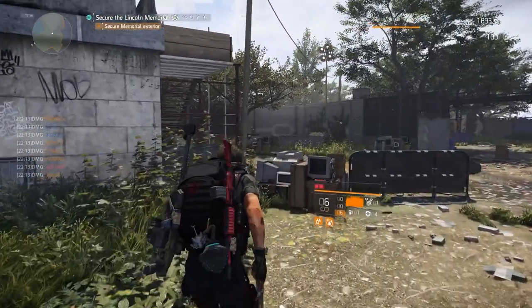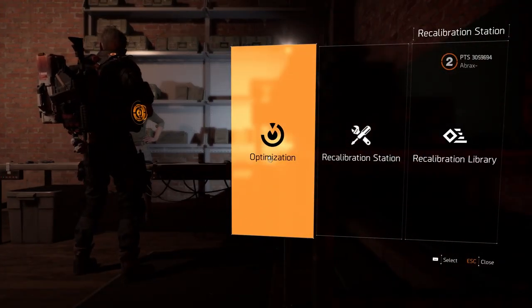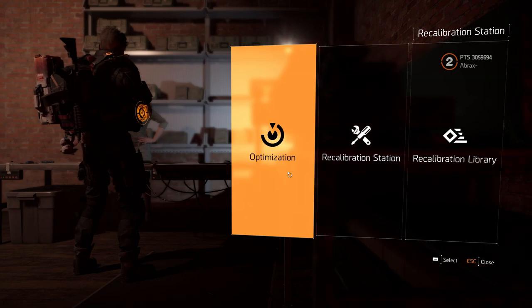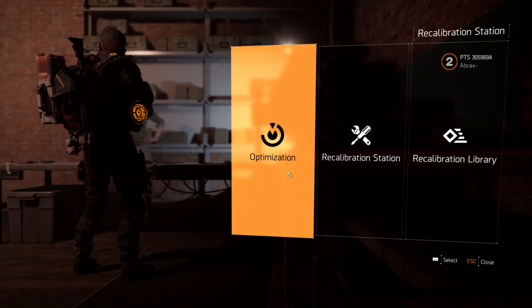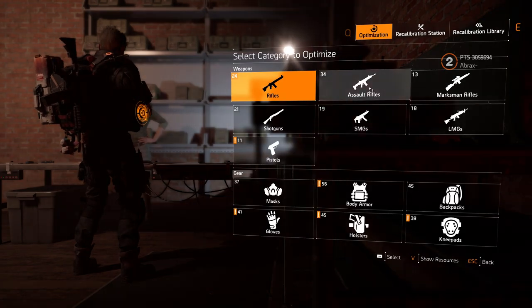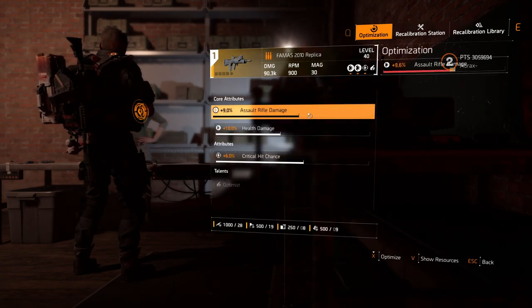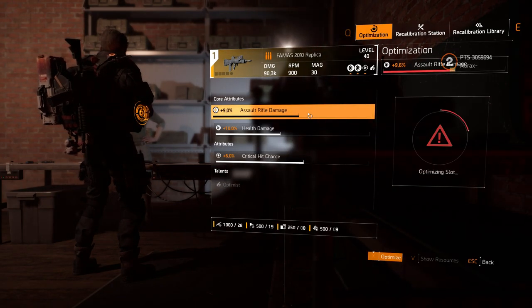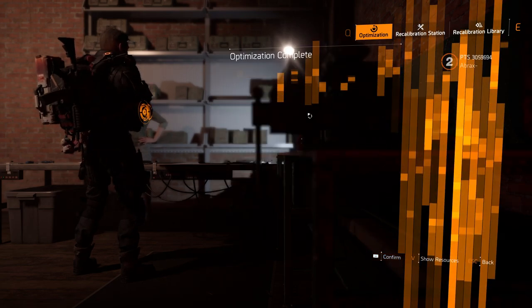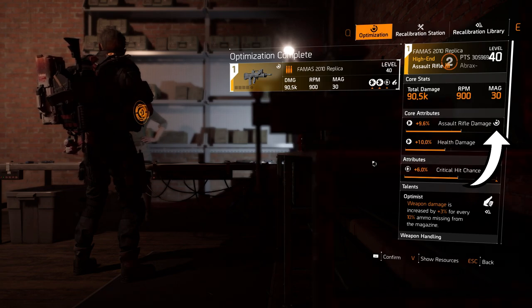The optimization station works by interacting with the same bench used for recalibration. There will be a new tab for optimization where you select a weapon type or gear slot, pick the piece of gear or weapon you want to optimize, then choose the attribute — and it's that simple. Once you start optimizing an attribute, it gets marked with the optimization sign and can no longer be recalibrated.